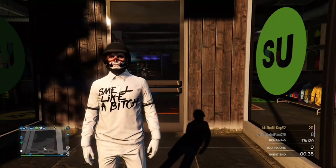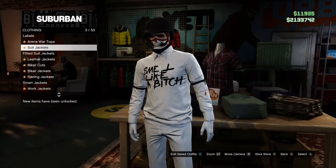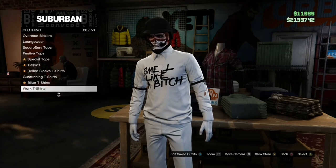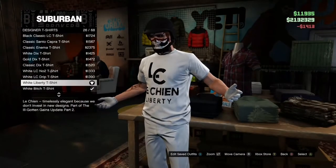First step, we're gonna go into the clothes store and we're gonna go to tops. We're gonna go down to designer t-shirts. We're gonna equip number 27, which is the white bitch hatch t-shirt.